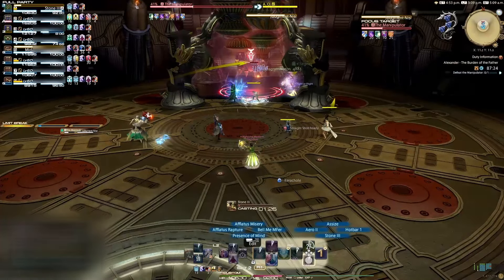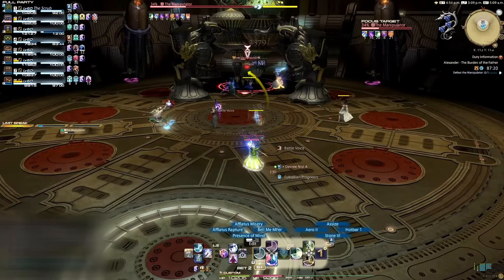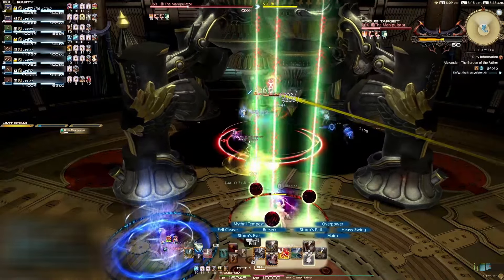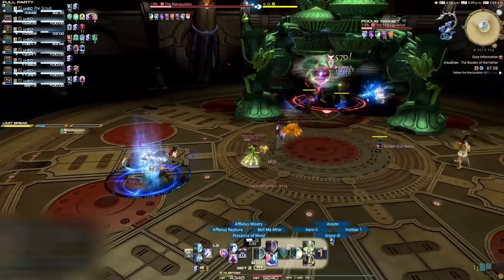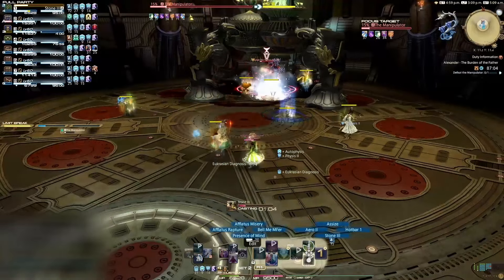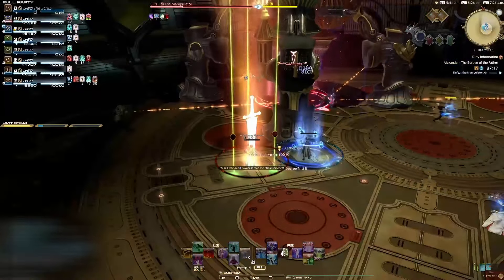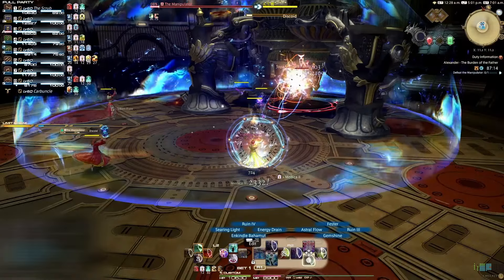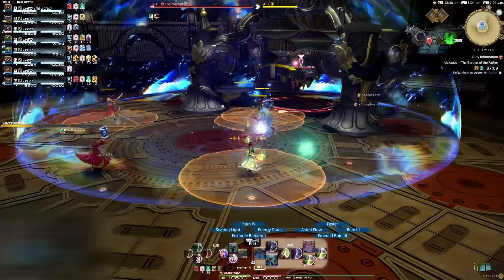Judgment Nisi will target both healers with a five-stack of a debuff — either a blue buff, which is Nisi A, or a red buff, which is Nisi B. These stacks will slowly tick down every few seconds and also give a small DoT tick. If you run through or stand close to another player, you will give that player the same colored debuff, and their stacks will reset to five. If a player gets stacks of both red and blue, they will gain Final Sentence and instantly die. So anyone who gets a colored debuff will need to stay away from everyone with the opposite debuff.